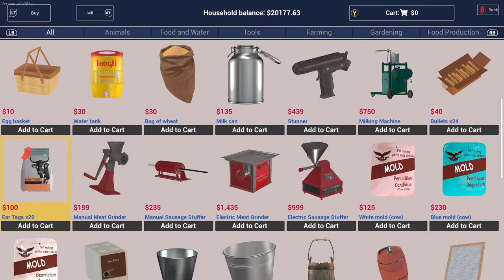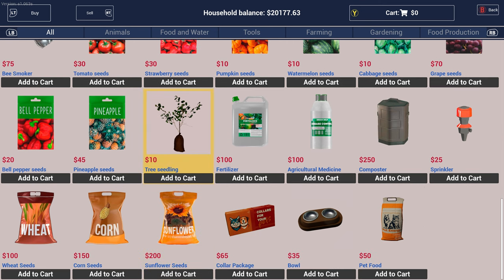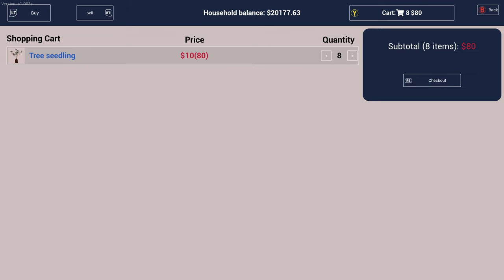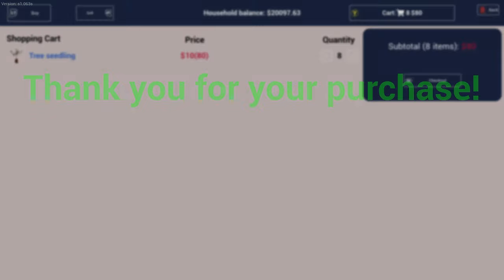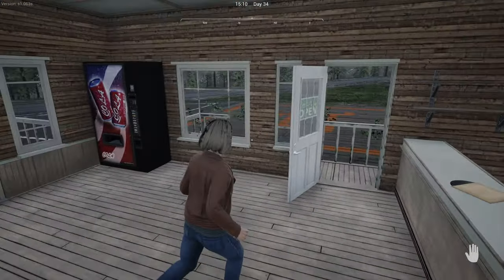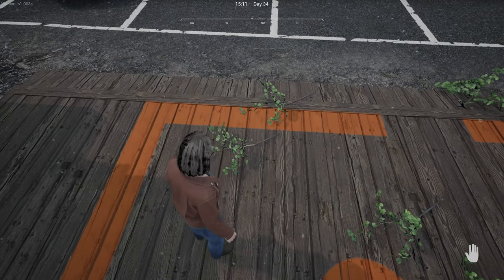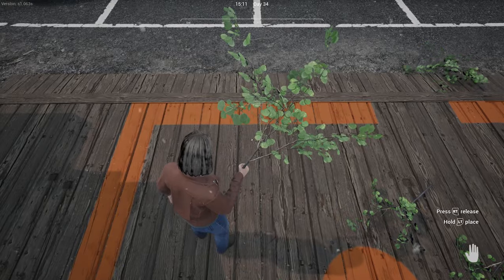Okay, let's go down — I'm assuming it's gonna be at the bottom. Here we go: tree seedling. So we'll get a few — they're ten dollars each. I don't want to overdo it just in case I haven't got the space in the back of my truck. Oh, these look quite cute! Okay, so let's pick these up.